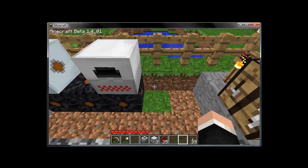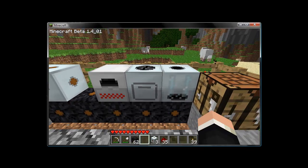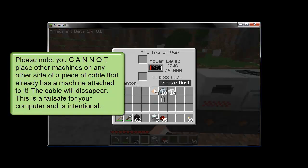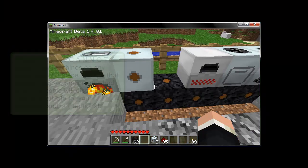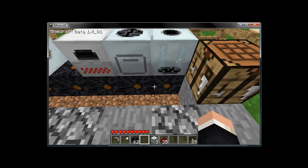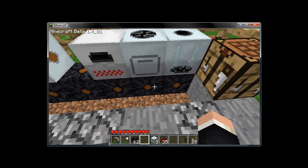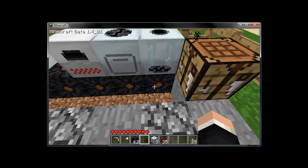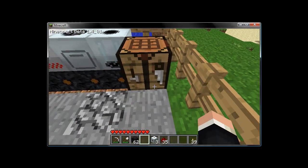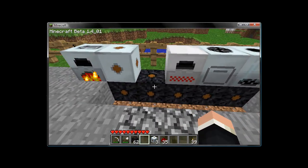Don't concern yourself with the exact numbers just yet. Just know that if you continue a line of machines, this cable carries 32 EU at a time. It reaches the first machine, which uses what it wants. Anything past that block only has 16 EU to work with. The next machine uses what it wants, so the one after only gets 8, then 4, then 2, then 1 — and then nothing. It's just diminishing returns along the line.